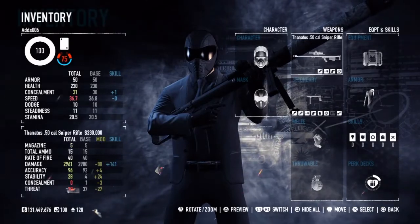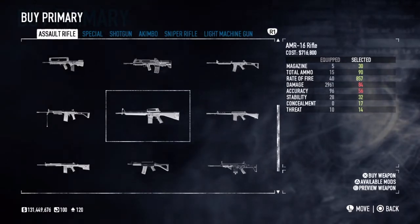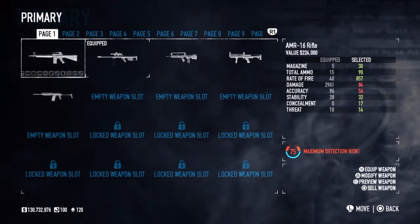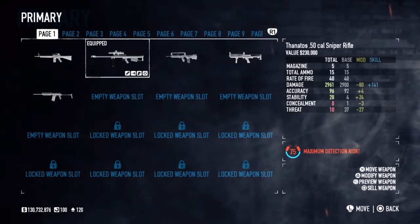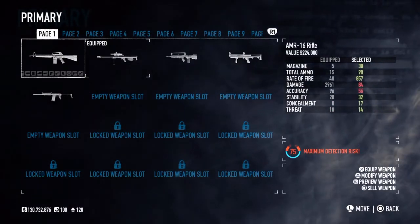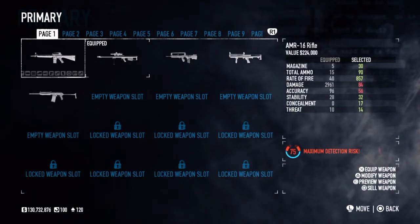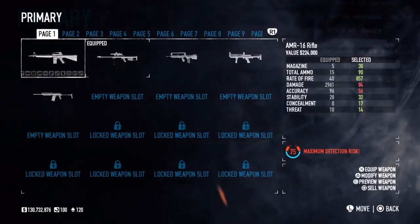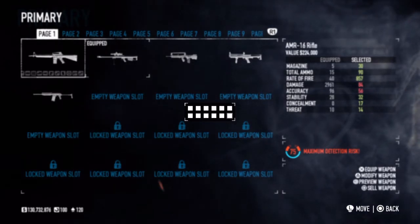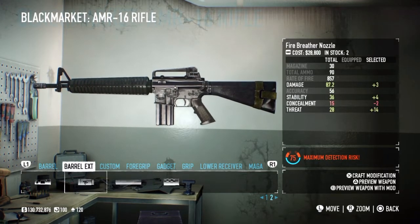The first thing you want to do is select the AMR 16 rifle, which is already very good at base - a very good starter. If you're new to the game, you'll learn what guns are good and what aren't. Personally I think this setup makes you godlike - you can literally wreck anything in the game in seconds. You need to go through and collect the attachments, which does take a while.